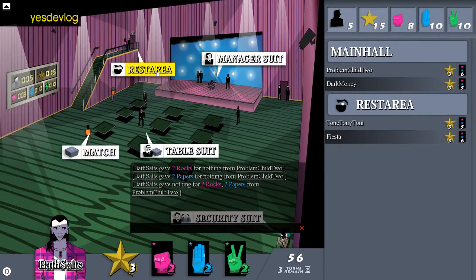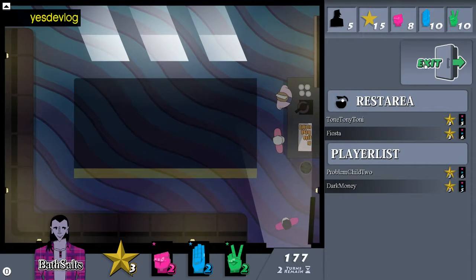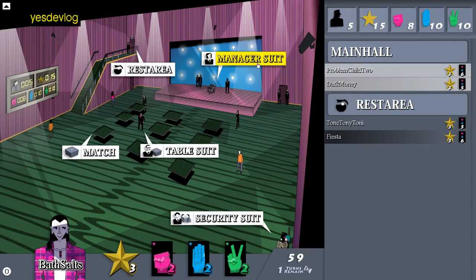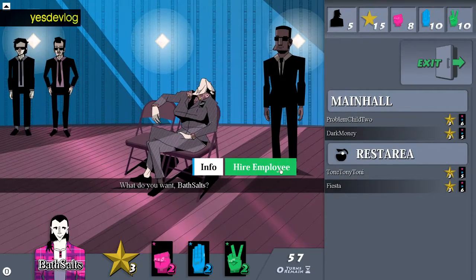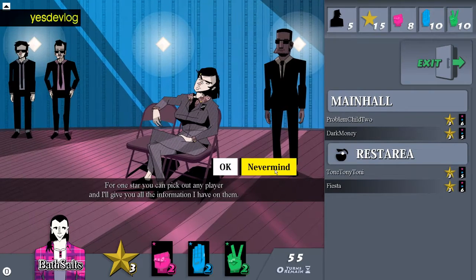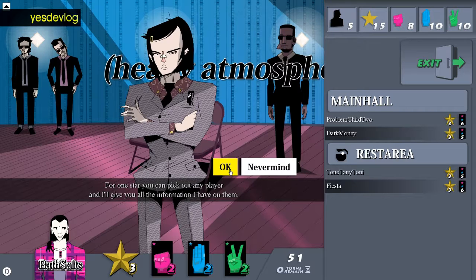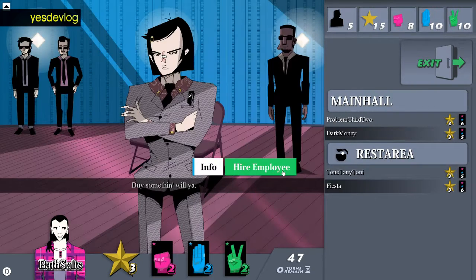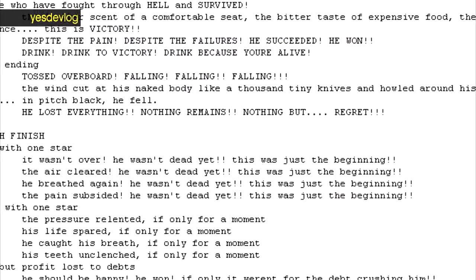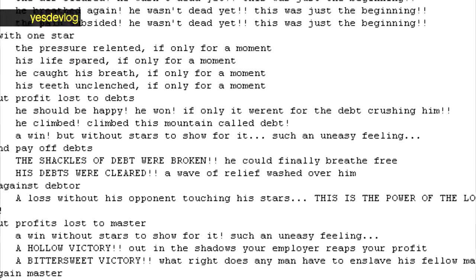I keep changing buttons — main hall buttons, the other buttons — all the time because I'm never happy with them. I've also been indirectly trying to make musical sequences that will be played at certain points, just little soundtracky bits, not necessarily all music. You've been hearing these bits in the background of this video.